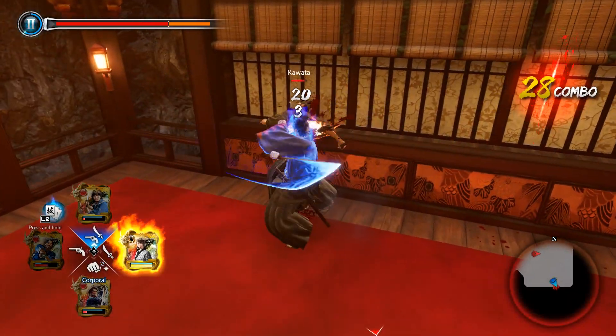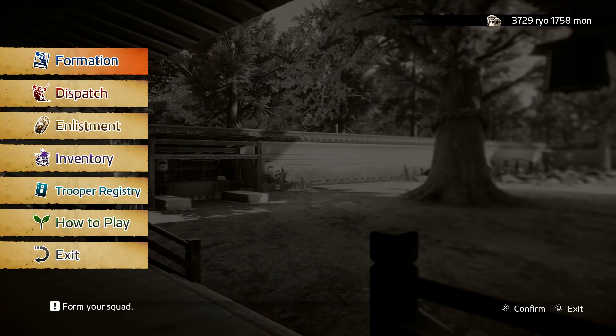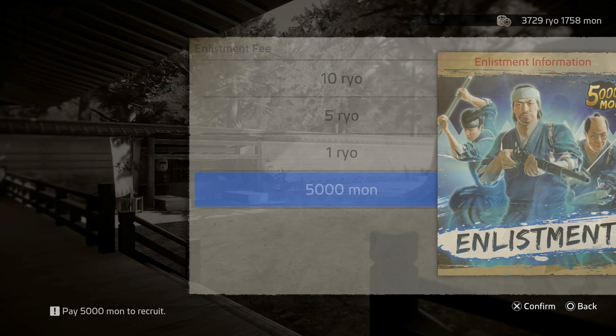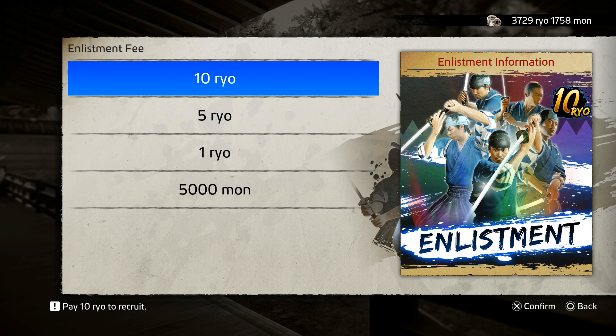First and foremost, let's talk about how you get troopers. There's two ways that I've done and are sufficient. Number one, the enlistment tab in the dungeon mission menu. You'll have four options here, and they gradually unlock as you play through the story. The highest tier one should be available at around chapter 11 or so. That's the one you want to aim for because all the lower ones don't give you legendary cards, and all the cards from lower tiers are also in the highest pool anyway.